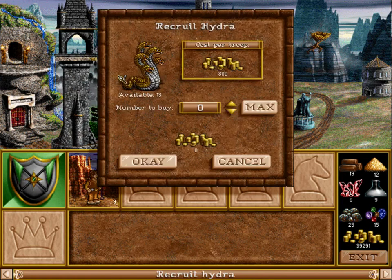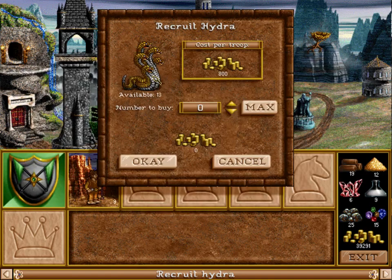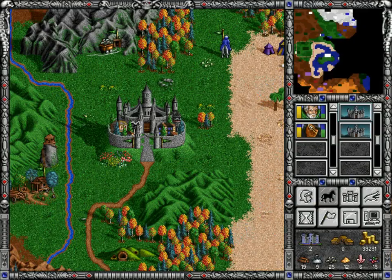In terms of units I decided to leave in my castle, those are Hydras. Very powerful, but they are also very slow. And this is a problem, because very slow units tend to slow your army down significantly. In this game, speed is also equal to initiative. So very slow units tend to take a long time when actually in combat, and that's a problem. That said, Hydras are very powerful still.